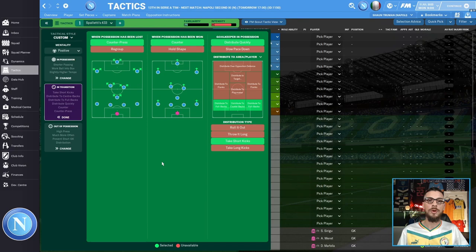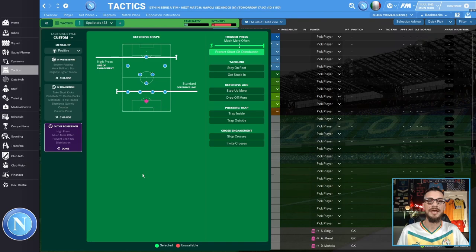We want the team to counter when possession has been won. We want the goalkeeper to distribute quickly when in possession, distribute to the full backs and center backs, and take short kicks. When out of possession, we want the team to play with a high press and a standard defensive line, triggering that press much more often whilst preventing short goalkeeper distribution.